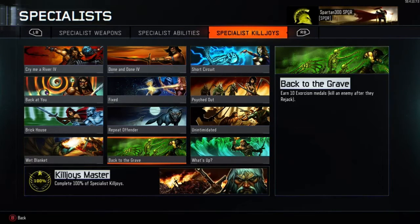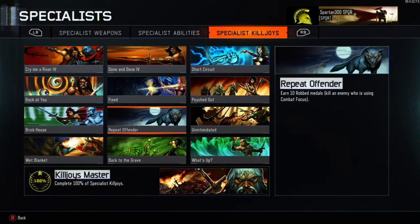The next one is Back to the Grave — earn 10 Exorcism medals. Kill an enemy after they Rejack. Nomad is the one who uses the Rejack ability. When you kill him the first time he'll go into a cloud of smoke and then use his Rejack ability. You need to kill him before he gets up and kills you. That's one towards your 10, and it's fairly easy.